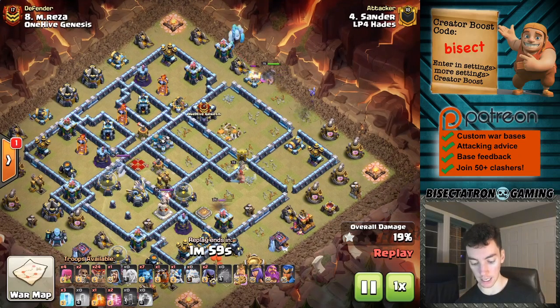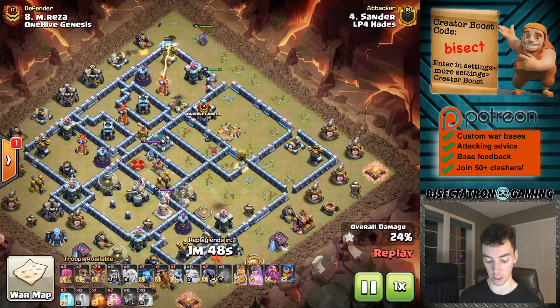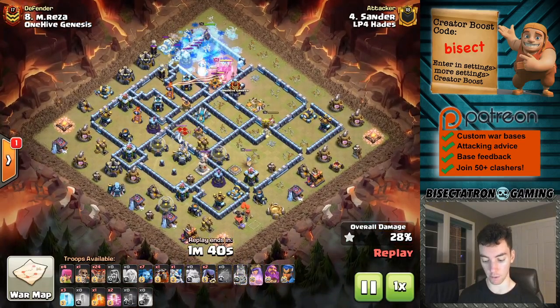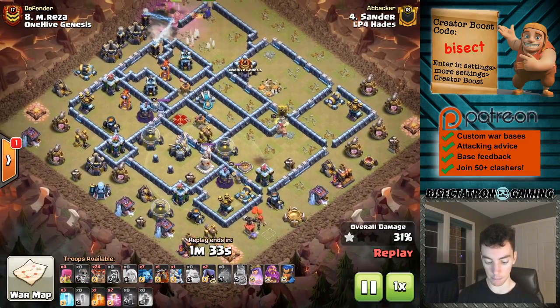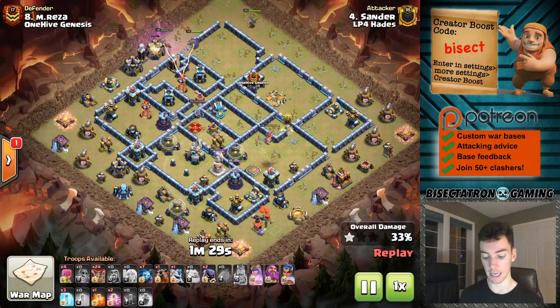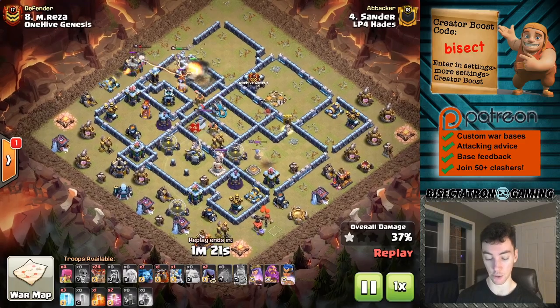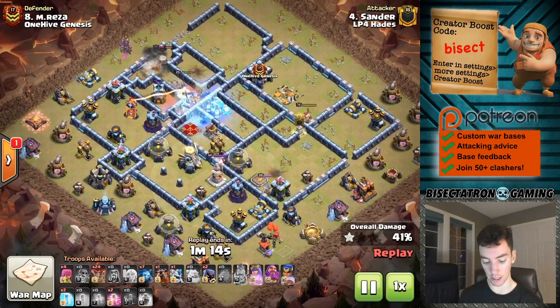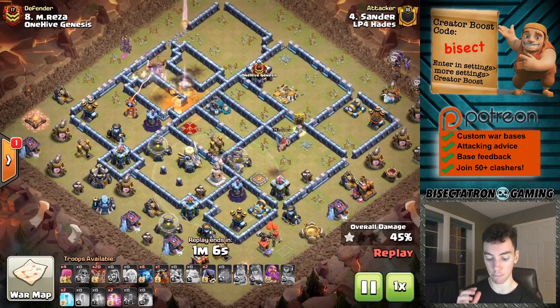Goes ahead and drops down the King as well to kind of start to clean up from where the super wizards left off, which is always a great way to position things. Ice Golem and Queen coming in here looking to get that single Inferno. Ice Golem does a great job tanking as it moves through - the freeze effect gets on that single Inferno, perfect. You can see that the Eagle is still up and has two Inferno Towers up. But the key here is the Town Hall is down, which always helps in a Lalo attack. When the Town Hall is down, it makes it so that you don't have to use the Warden's ability over it, and you can use that Eternal Tome over a better spot.